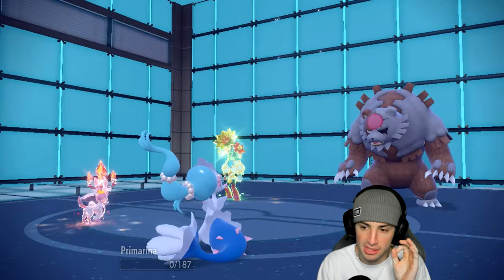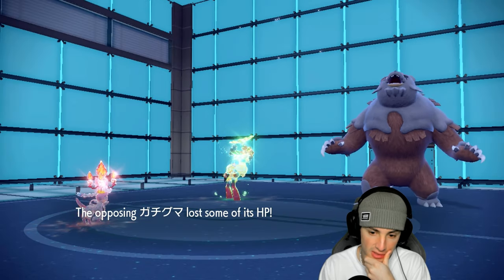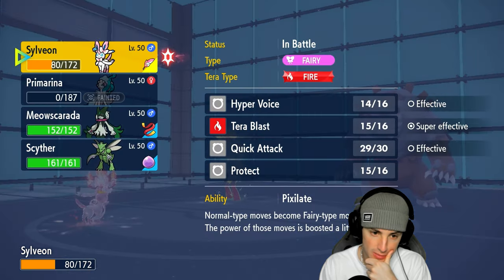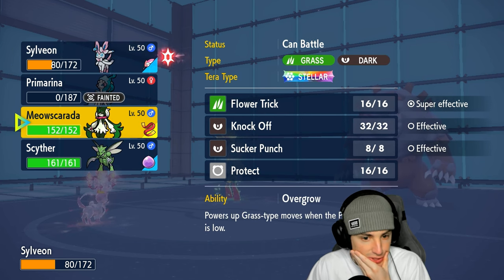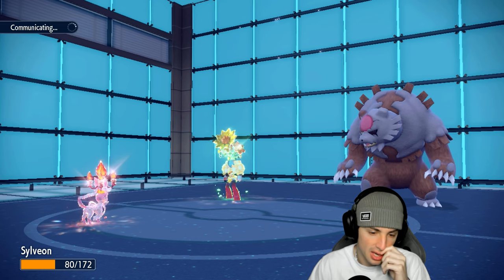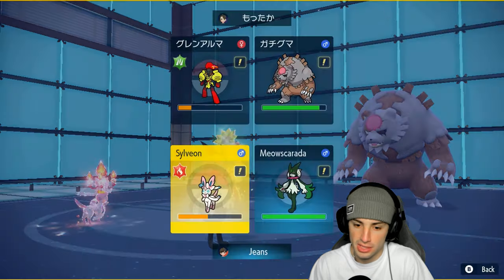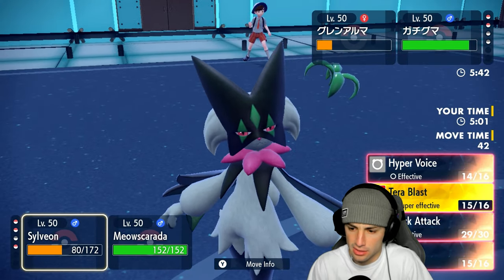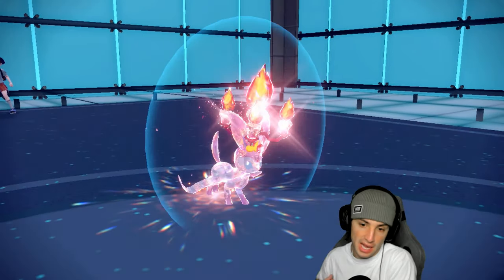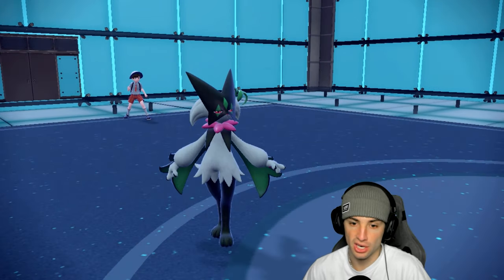Heat Wave launches but we're okay. I could go Meowscarada with Sucker Punch using the Focus Sash, or just double Protect. I think I'll double Protect here — waste out this Trick Room. Two turns left. We'll double Protect and attack next turn. If we lose a Pokemon we have Scyther in the back. We can always just Sucker Punch Armarouge.